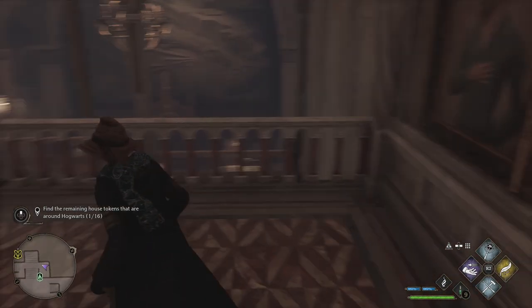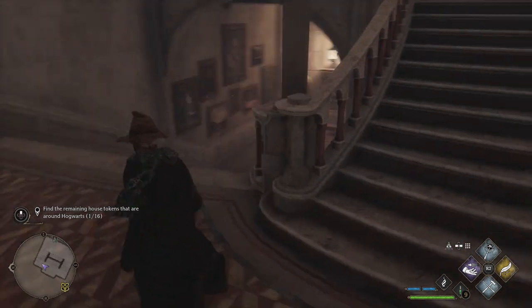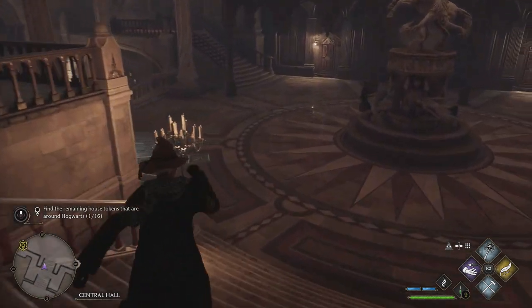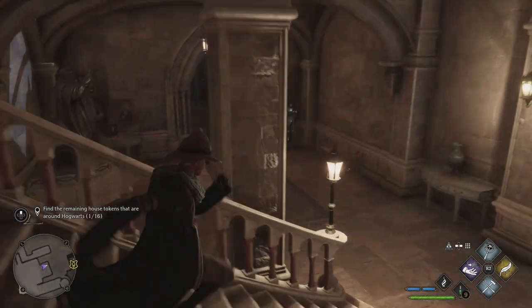Once you've done that, you can then start accessing these house cabinets. I'll give you a pretty example here for this one. You can see it's up there at the top of the stairs. There are actually two locations here, so I'll just show you this one.